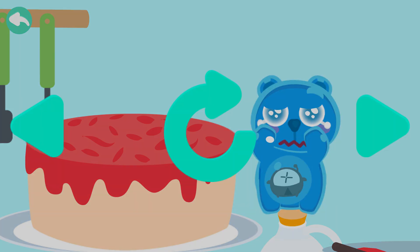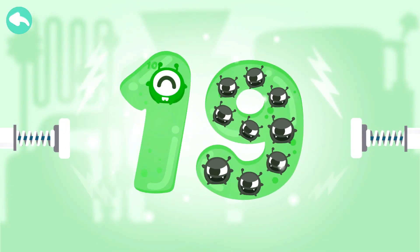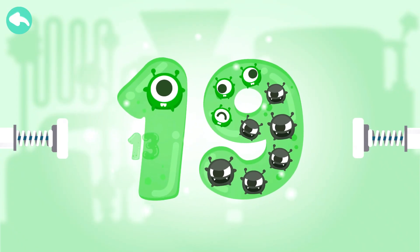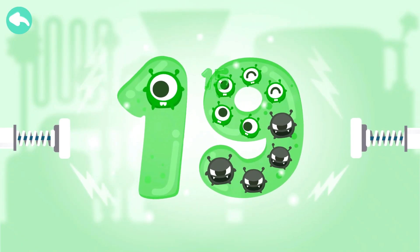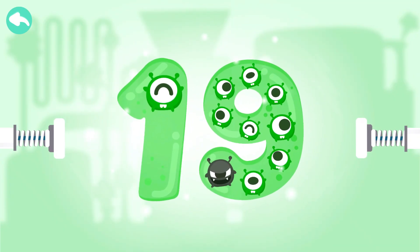A dark bot jumps on Beegum Cake, creates eighteen holes, and spoils it. Touch the dark bots to cure the number. Ten, eleven, twelve, thirteen, fourteen, fifteen, sixteen, seventeen, eighteen, nineteen.